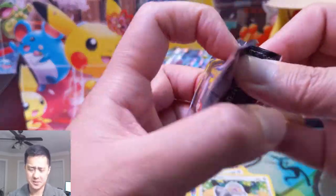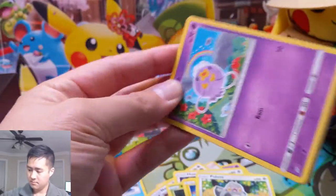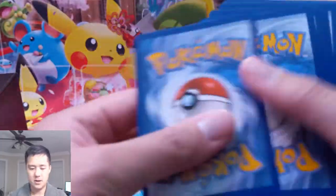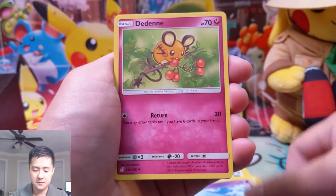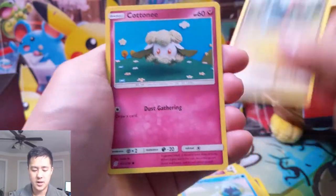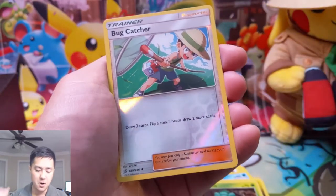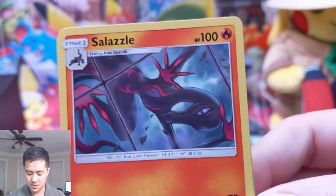Come on - what happened to these? The great pull rates that were Unified Minds. Two packs left. We have a Psychic Energy, a Zelf, there's the Denny - the wrong one. Lumion, Drifloom, Dewpider, Dridagon, Cottone - for Mantis. Bugcatcher, and a Salazzle. Oh, that's kind of creepy.